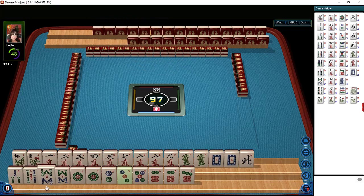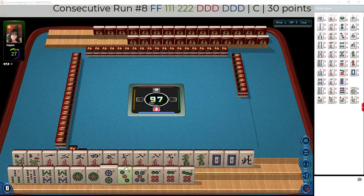Then we have 3, 5, 8 in BAMs, pair of 8s. 1, 2, 3, 5, 6, 7 in dots. Pair 1, pair 6. It'd be nice to use these dragon pairs. If we can get a consecutive run around the 8 — maybe consecutive run with cracks and dragons, we could play the concealed hand. We've got lots of consecutive runs in there.